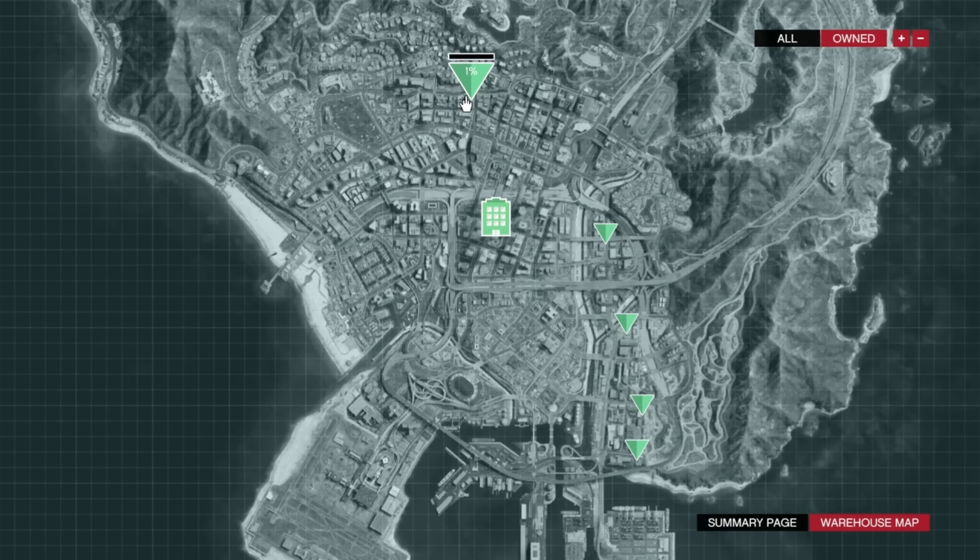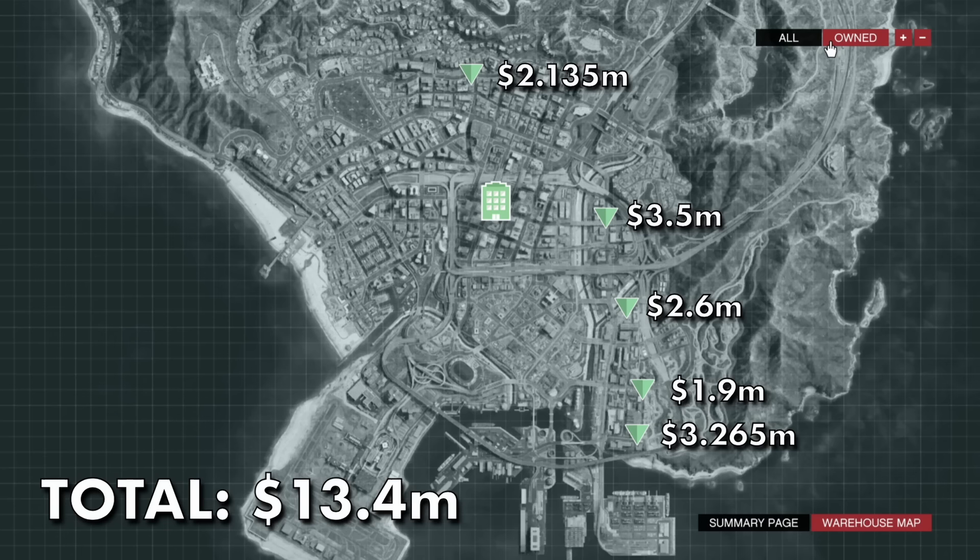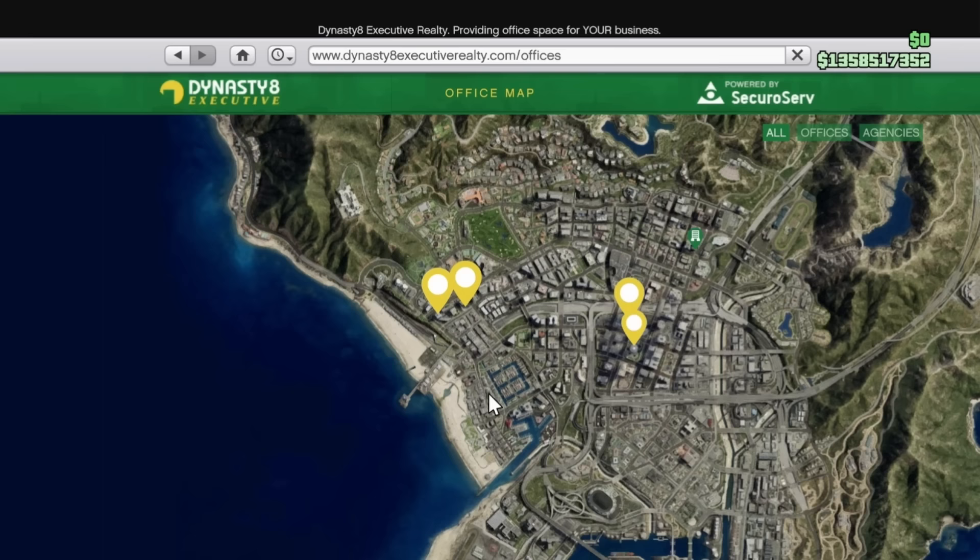That warehouse is the large one in Cypress at a cost of 3.265 million dollars. However, if you're planning to really grind crates, the best setup is these five specific warehouses, making it much easier to travel between each one when sourcing or delivering crates. These five warehouses will total 13.4 million dollars.